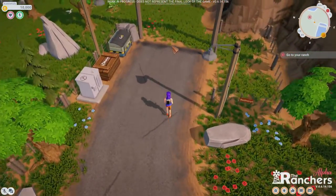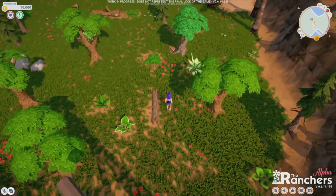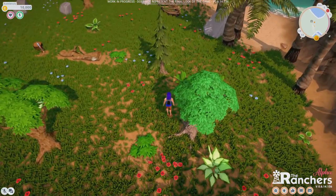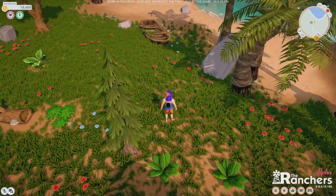So you're heading up to your ranch right now and you're heading in — this is where it should pop up any second — to find the tools on the ranch.